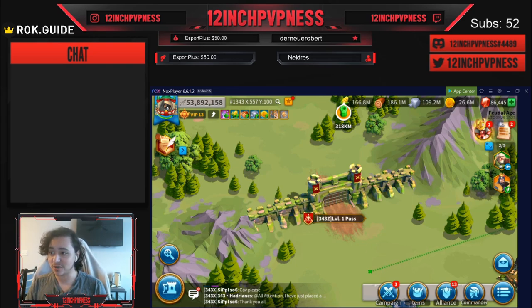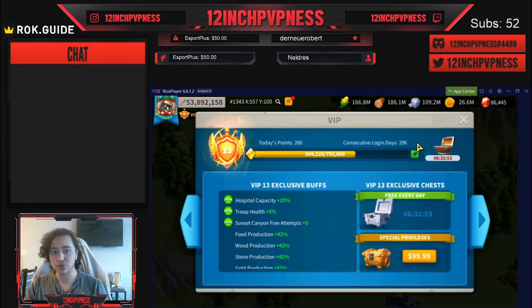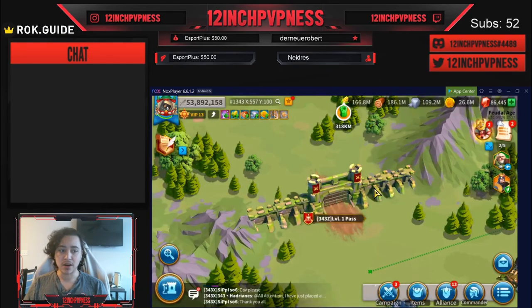First of all, if you guys are new here, welcome to the channel. I am a free-to-play T5 player, currently at 53.8 million power and 296 days into my account. My original goal as a content creator was to reach T5 within 10 months, and I did it on day 273. These are the credentials I use when I give you guys advice — it's stuff that either I did or I wish I had done sooner.